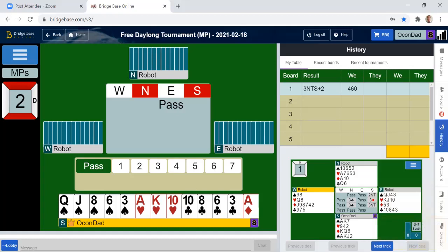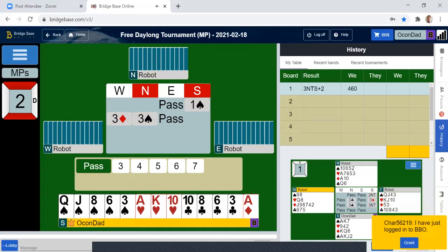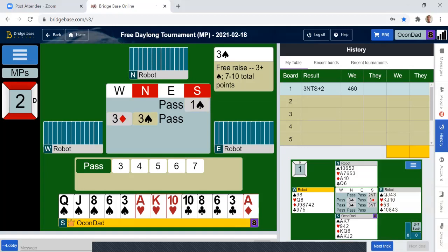You should know that on defense as well. Obviously you can ask the opponents what it means, but I play the Smolin bid. It doesn't come up very often, so I'm going to bid four.